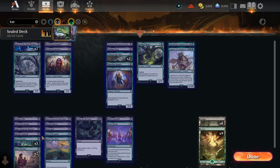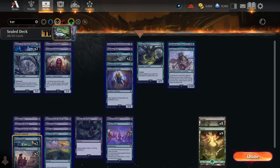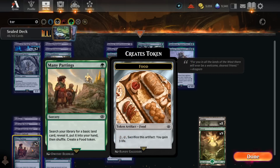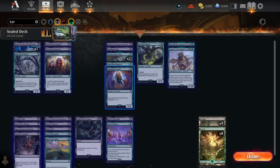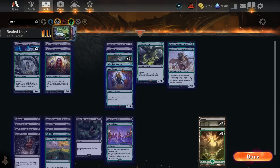My apologies for the deck builder lagging out on me. With the Lord of the Rings Tales of Middle-Earth update the deck builder runs like garbage on my PC — everything else still functions fine. It's like I can run Cyberpunk in 4K but heaven forbid I try to edit a deck in Magic Arena.